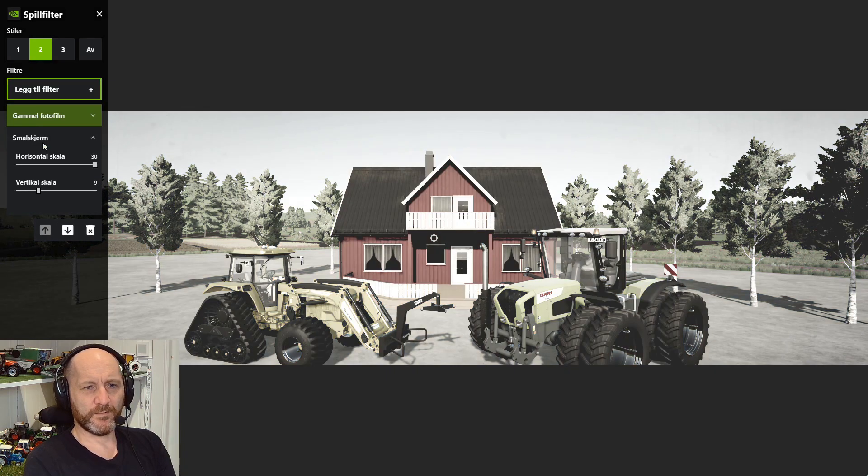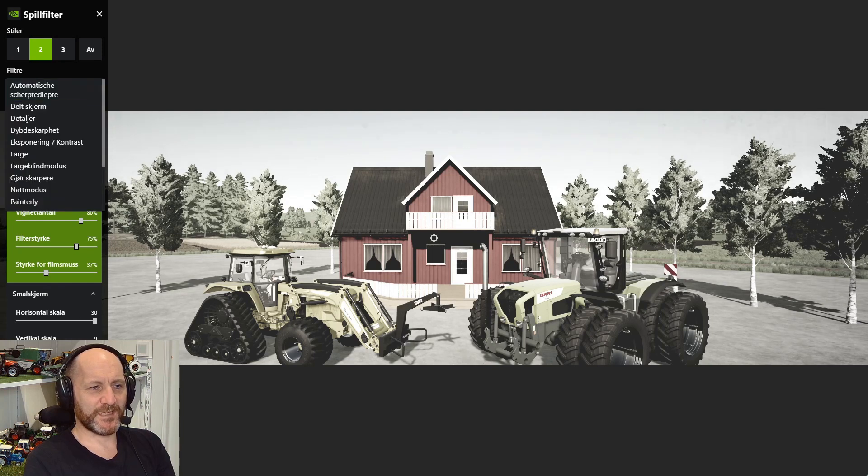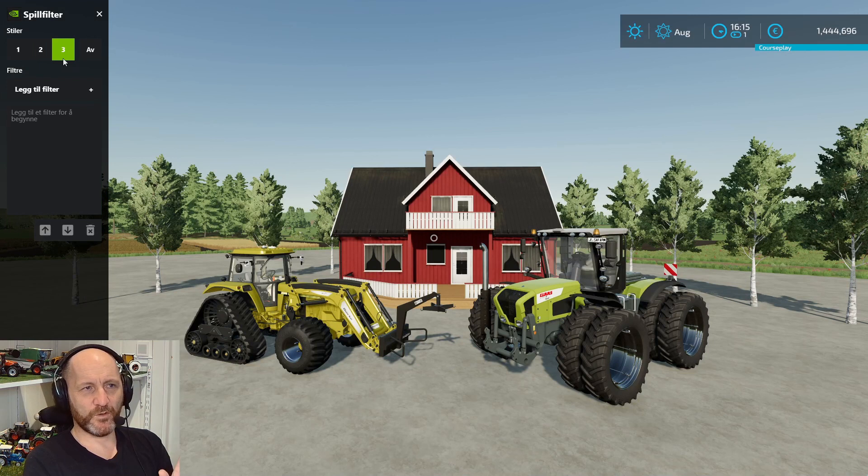Old photo film — there we go. There's a lot of options. If I go to number three, this is empty, so this is how it looks in the base game. So now I have two different game filter slots set up.